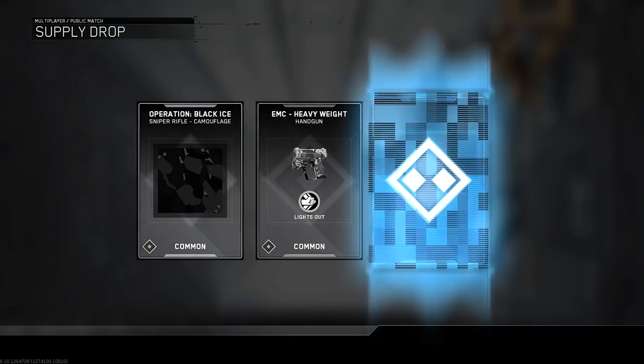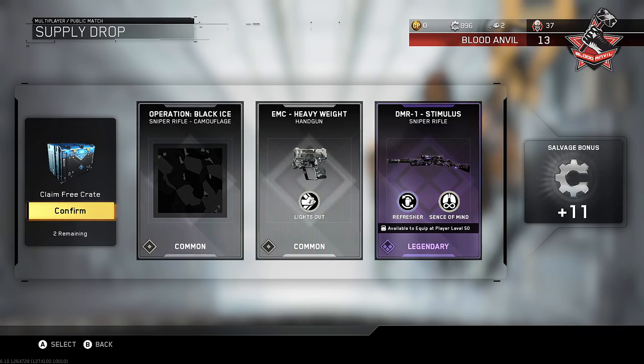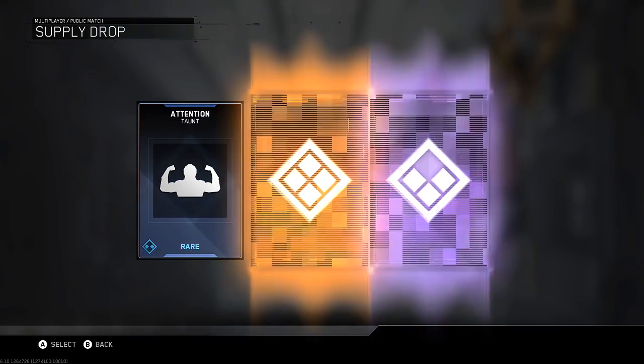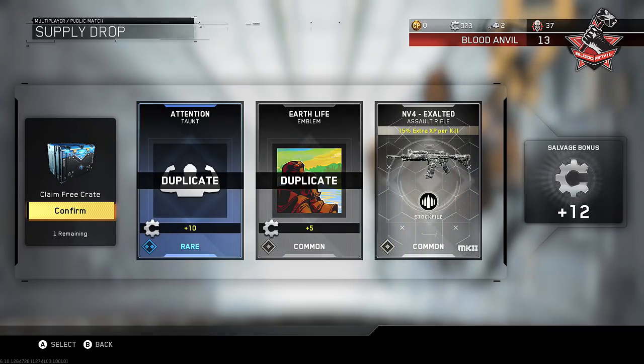I backed out — my bad. Number three here we go. Okay, I don't have Refresher and Presence of Mind — I'm gonna take a look at that afterwards. Two more left — here we go, give me the axe, come on, I just want the axe please. Or the NV4 Chaos, whatever it's called. Attention Taunt — that's a duplicate. That's great, that's the kind of crap supply drops that I open. Two duplicates, no salvage, and an NV4 that's basically useless.